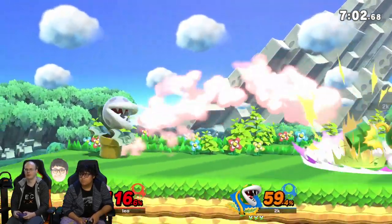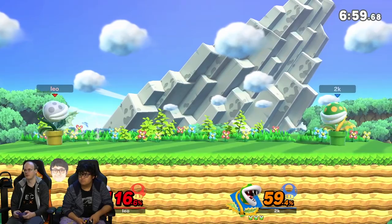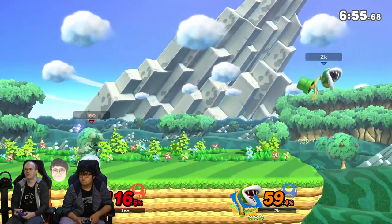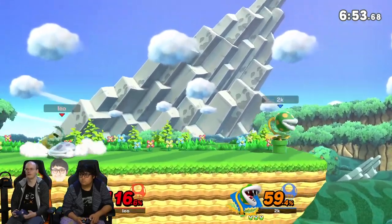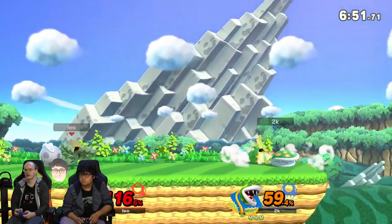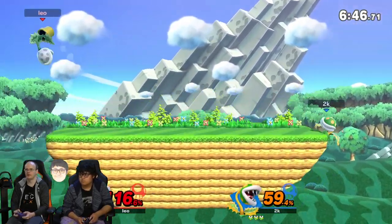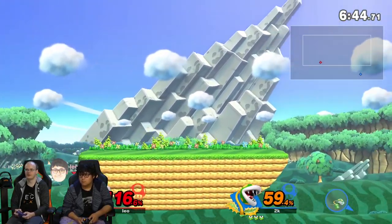Forward air — if you grab at 0 to 40%, you get a down throw into forward air and there's nothing they can do about it. Up air is really good if you're above them. Forward air has good base knockback so it's good for edgeguarding or down throw combos. You also have a spike move, and Nair — you can drag down with it, hit him, and then just recover for free.